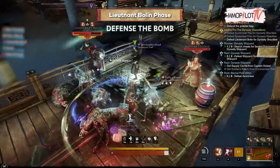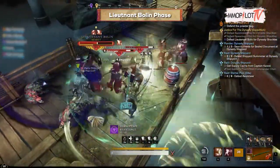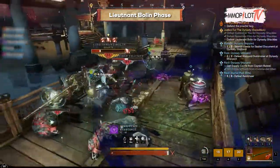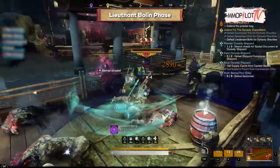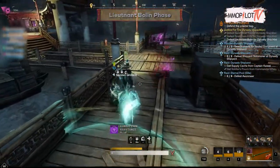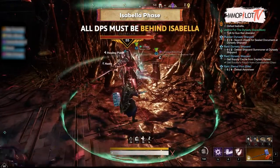Defense of the Bomb phase: one of the players just needs to finish taking the chest under the stairs, then one player immediately activates the bomb and all the corrupted monsters will appear. This is done twice because there are two bombs. Make sure all DPS quickly clear the monsters with the Warhammer Shockwave skill and swap to Great Axe using the Maelstrom skill.